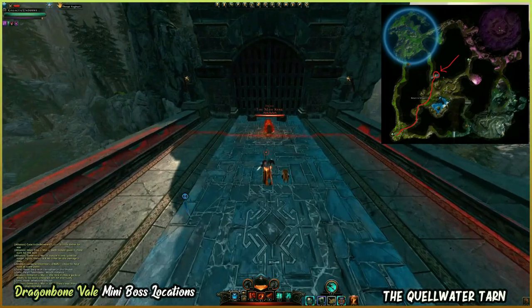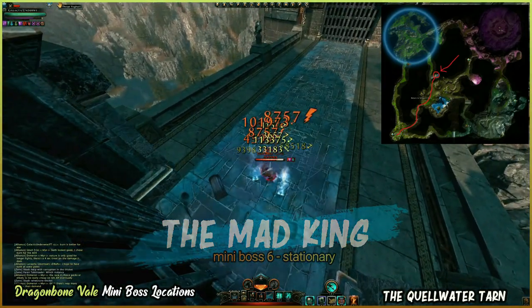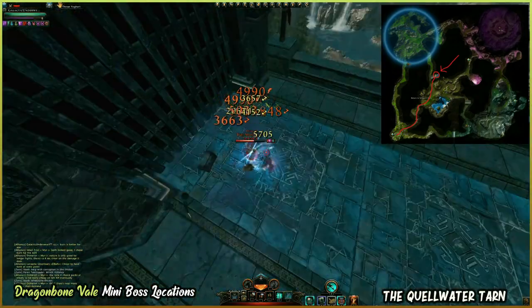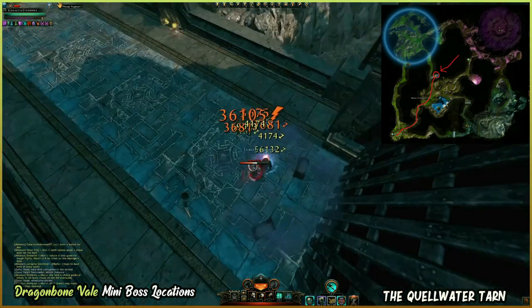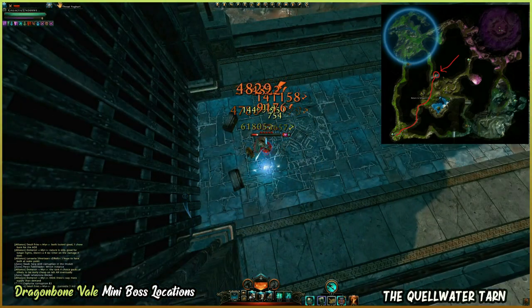The last miniboss in this area is named the Mad King, as you see here. Kill him off too and that will conclude our third location of the Quellwater Tarn, and the sixth location overall of the Dragonbone Veil. Now let's head over to our last area, the Whetstone Thicket.